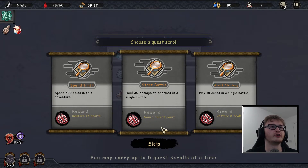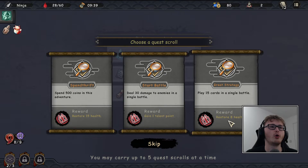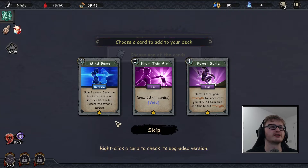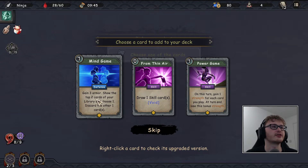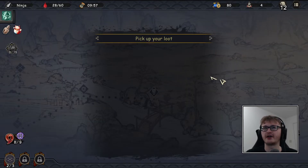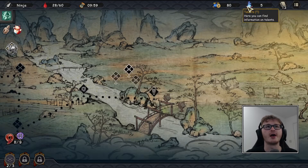Back to the game — 'deal 30 damage to enemies in a single battle' is a nice obvious challenge, or 'play 15 cards in a single battle.' Let's go for the 15 cards for a little bit of health. For the card reward: 'gain three armor, show the top two cards of your library and choose one, discard the other' — that fits our discard synergy. Or 'gain one strength each card you play' which would make for a fun combo deck.